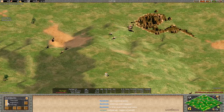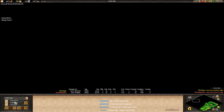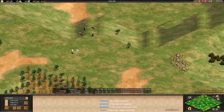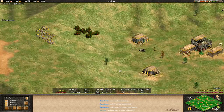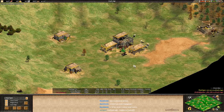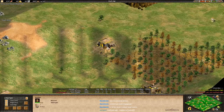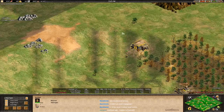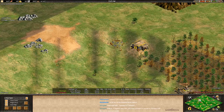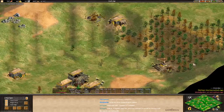Red player out finding his sheep, just scouting around the map, peeling back the onion. Viper's done a bit more scouting but he's been kind of on his own side of the map for the most part. Viper is scouting a lot on his side of the map and probably thinking, what in the absolute hell am I going to do with this? Yellow player luring in his boar as we speak, still four villagers on Wood.